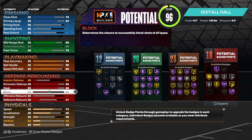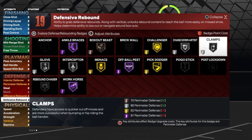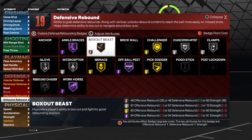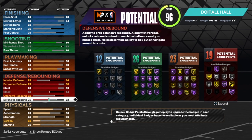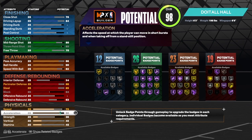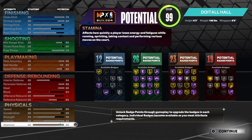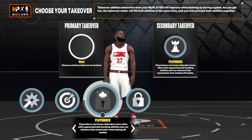For the block we're going to take that up to 64, which allows us to get chase down artist — you might block some shots with this build if you know what you're doing. For rebounding, we're going to take defensive rebound to 63. With 19 total defensive badges we'll use clamps, interceptor, glove, chase down artist, and the rest is icing on the cake — mindful, all ball, workhorse. The combination is 12, 26, 23, and 19 — not bad. For athleticism: acceleration 90, speed 80, strength 36, vertical 50, rest on stamina.